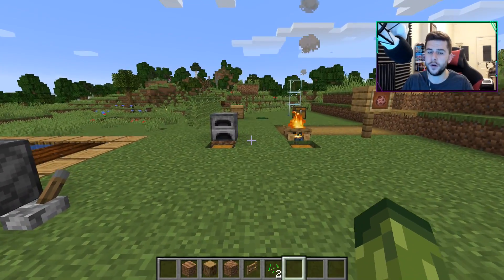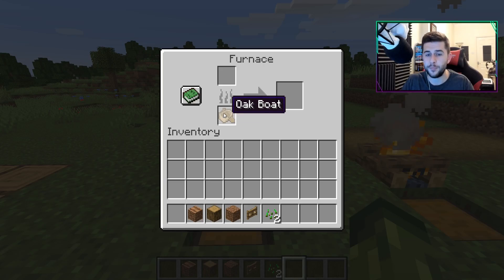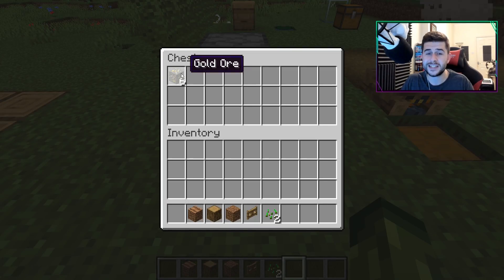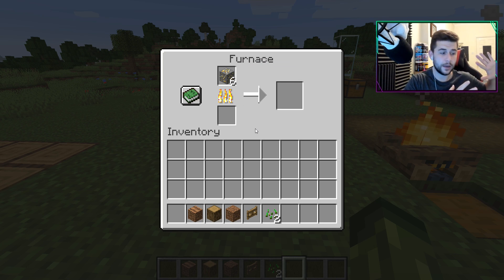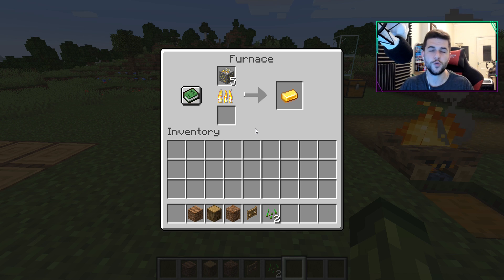Talking about parity, one of the parity changes is that boats now smelt six items at once — it can be six ore, six food, literally six of anything. This is something that was available on Bedrock and has now made its way to Minecraft Java.